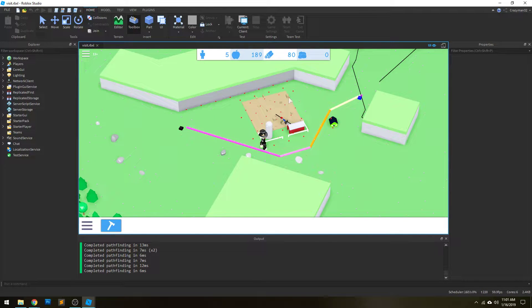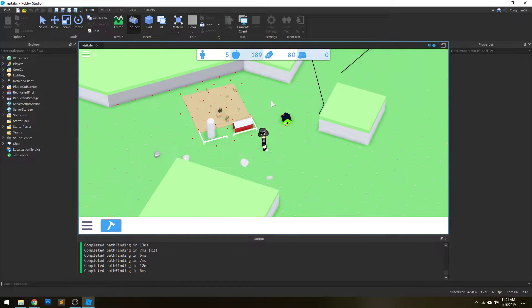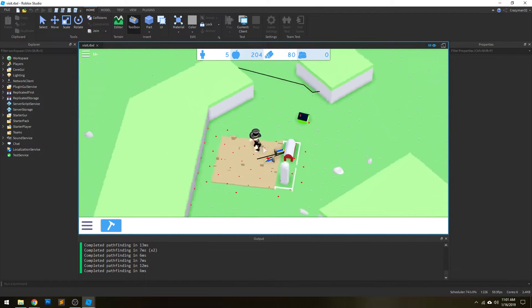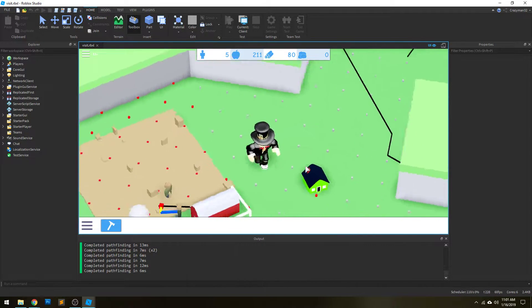As you can see, it's navigating around these buildings here. That's what the NPCs are using internally to find paths. So that's pathfinding, which is pretty straightforward.